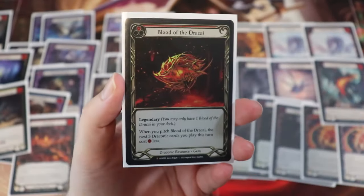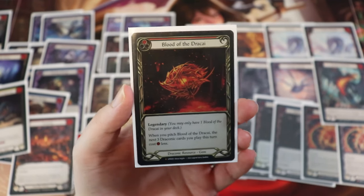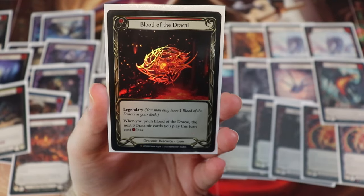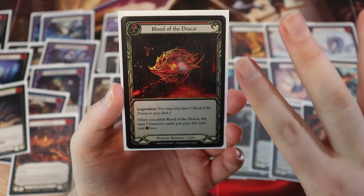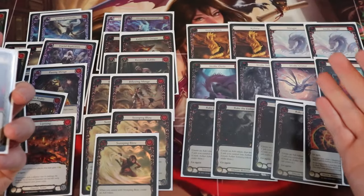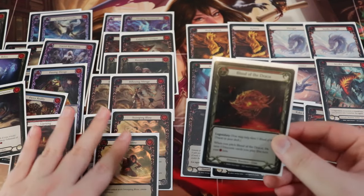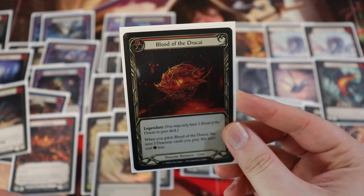Last but not least, we have the fabled card — the Blood of the Durkai. You don't really need it in this deck; I put it in because I think it's fun and I have a copy. If you don't have one, you can put in another Sigil of Solace or another copy of one of the dragons. Blood of the Durkai is a Legendary item — you can only have one in your deck — and it says when you pitch Blood of the Durkai, the next three draconic cards you play this turn cost one less. It's a red card, so we get the value of pitching red cards. We can get decent value from our dragons, our Billowing Mirages, and our Sweeping Blows. I really like this card and think it's fun, but if you want a more consistent deck or don't own a copy, you can swap it out.